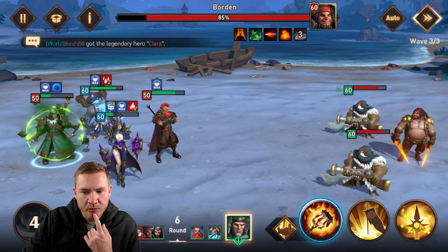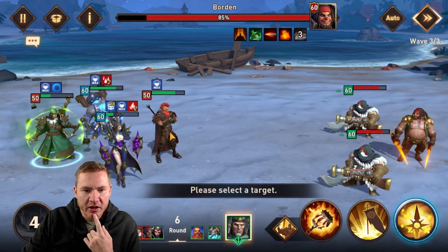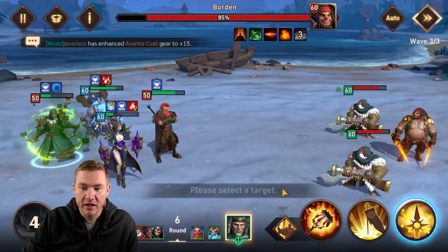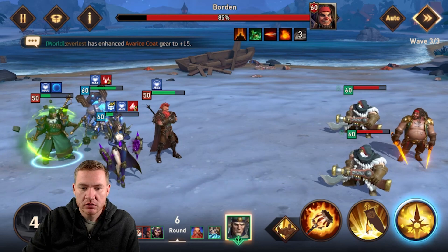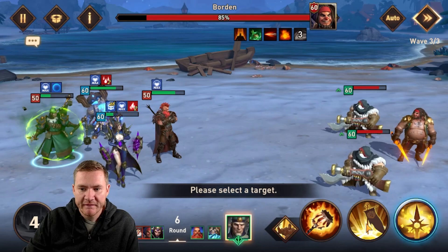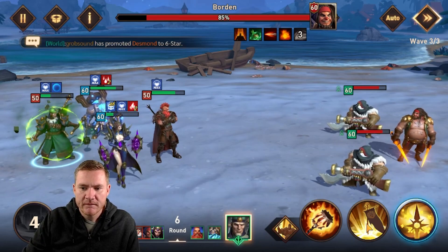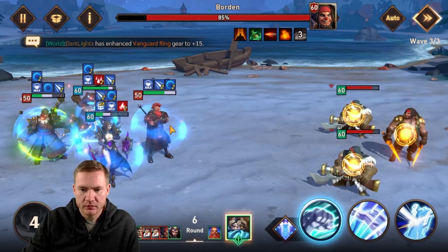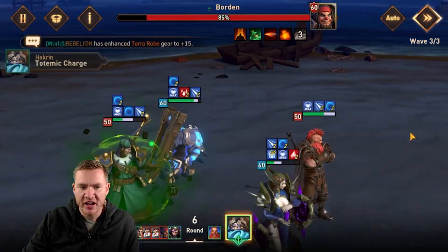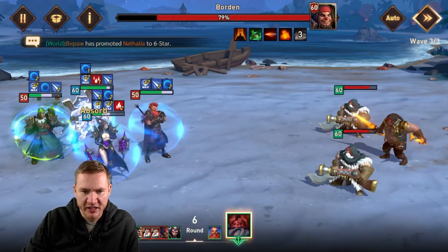Hmm, what should we do here — do we want to heal or do we want to buff? I reckon we probably better... actually I kind of would rather buff. Let's buff and shield and hope that's enough. Then we'll get another stack of max HP up so that when we heal it'll do a little better, assuming we're able to stay alive.